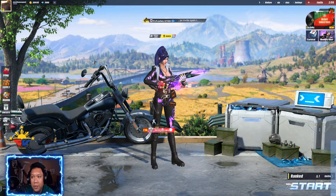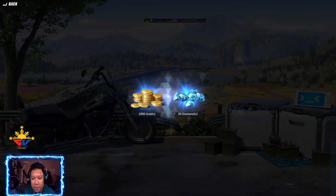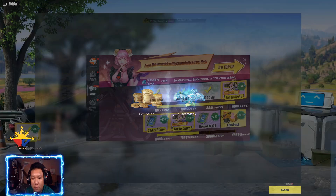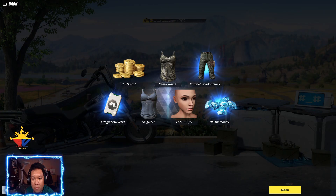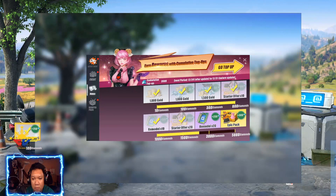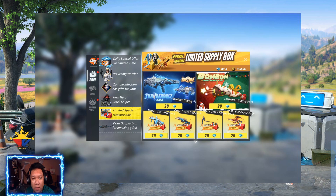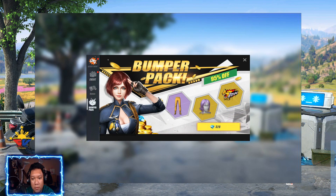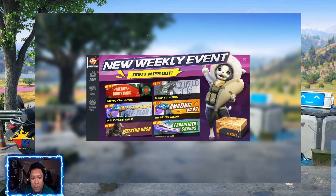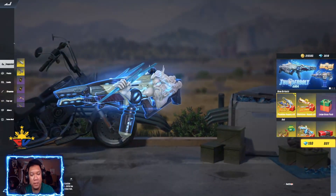So ano pa makukuha natin dito guys (what else can we get here)? Try natin dito muna. Claim natin yung mga previous ng top up (let's claim from previous top-ups). Merry Christmas pala sa inyo, guys, sa lahat ng nanonood diyan! So may bagong AN-94 skin, tapos yung supply chuchu — alright, ayaw kanyan. Tingnan natin sa supply kung ano meron dito (let's check the supply to see what's there).